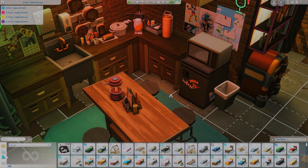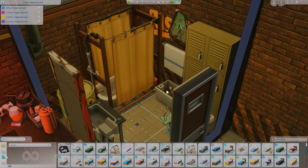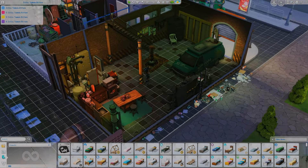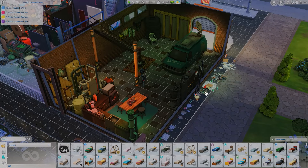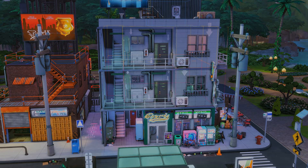This is the kitchen area — very futuristic, giving cyberpunk vibes. There's a single bathroom which is kind of disgusting but gives it personality. Overall it's really cute and spacious — this is where sims can hang out and do whatever they need.